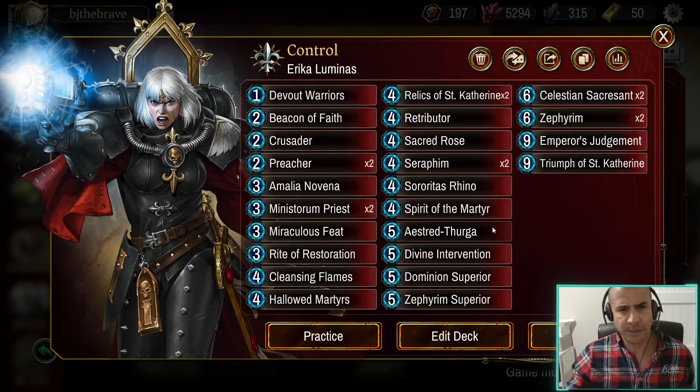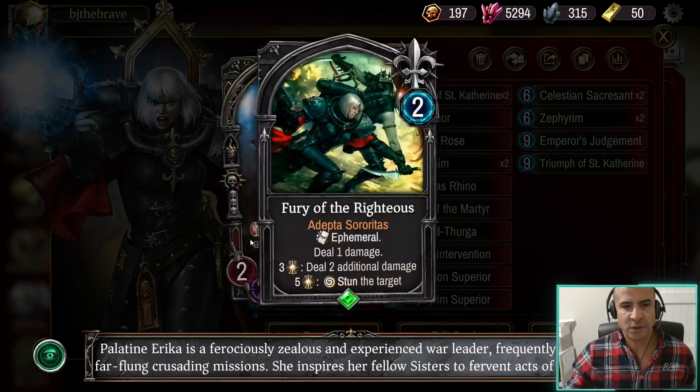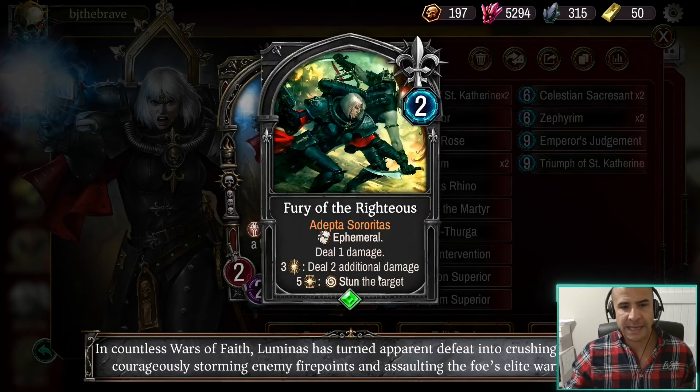What are we trying to do with this deck? Ultimately, we want to make use of Erika's Warlord talent, which has recently received a buff. It only requires 3 Faith to do 1 damage plus an additional 2 damage. Remember: 1 damage first, then 2 — which means it can get rid of things like shields and still do 2 damage.